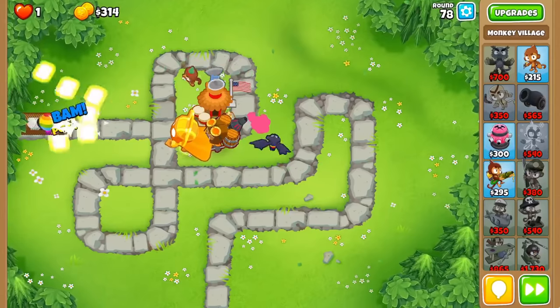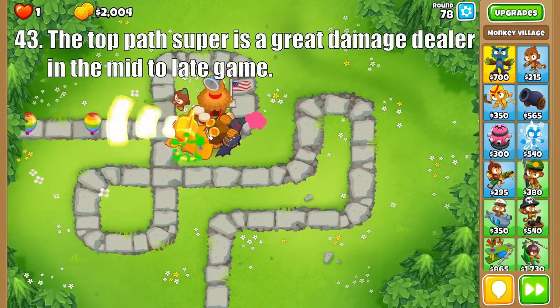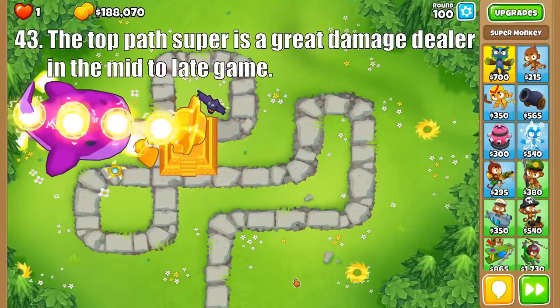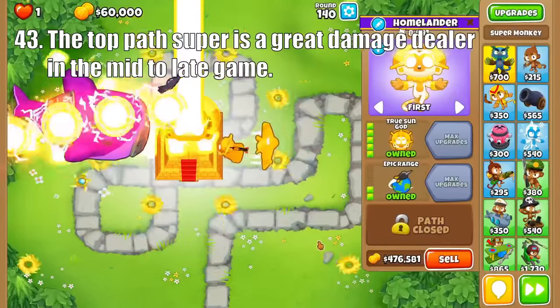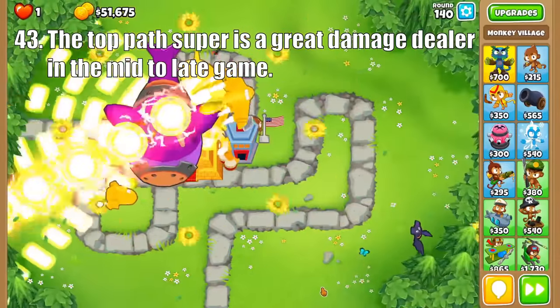Next up is the Super Monkey, and we'll start with the Sun Avatar. This monkey is one of the best mid-game options, as it is capable of soloing most rounds through the 70s and pairs great with Alchemists and Villages. Then the Sun Temple is clearly one of the strongest towers in the game, especially when sacrificed fully, and it is a necessity in boss events. And the True Sun God takes us to another level, with its DPS only being rivaled by Paragons, though a god-buffed VTSG does have a fighting chance for the strongest tower in the game.